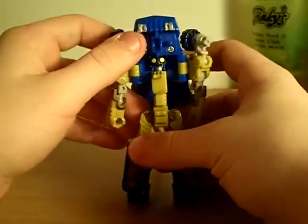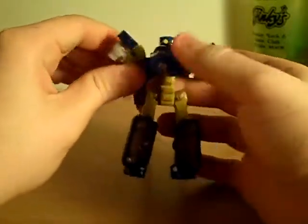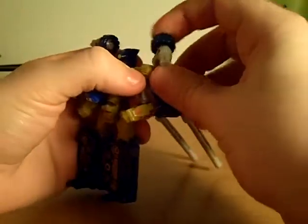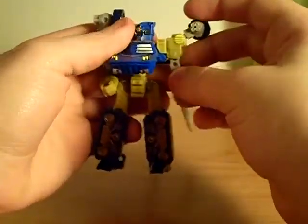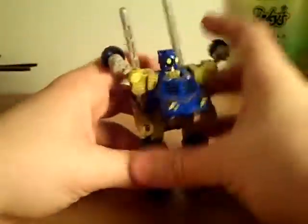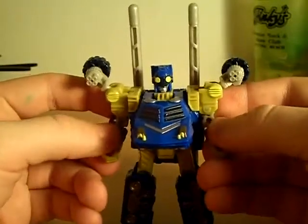What you're going to want to do is take this part and push it down like that, take these up — they don't lock, they just kind of stay there in place. Bend the arms, turn his guns to face this way, and then turn this around, and here we have Cybertron Scatter Shock in his robot mode.